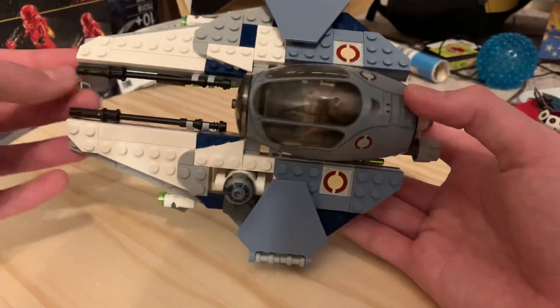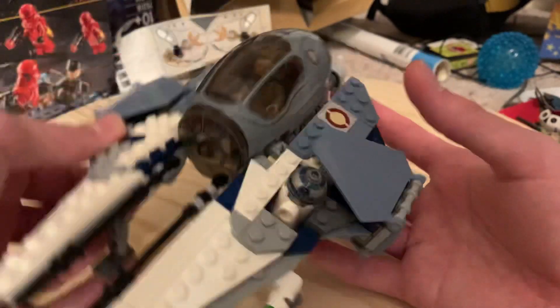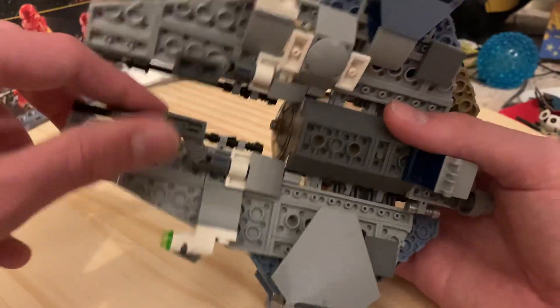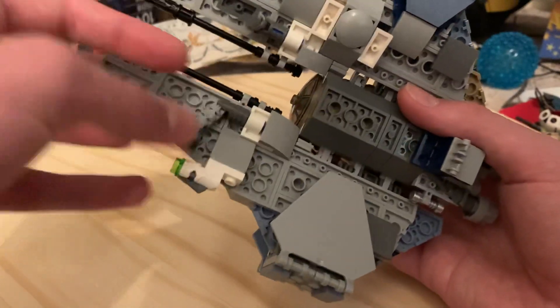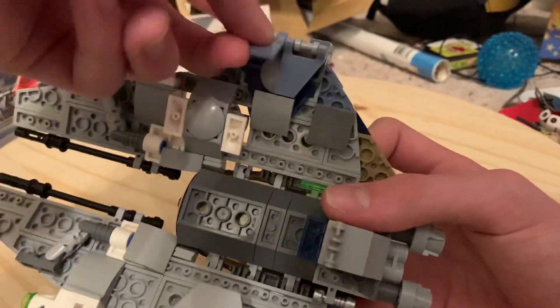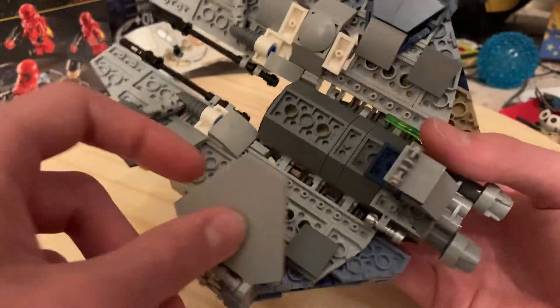Here's the interceptor — the main colors are white and blue, with dark blue and sand blue, plus some gray. On the bottom you can see landing gear which actually fold; you can either ratchet fold them or just slide them over. You can also see R2's legs, and this panel is actually just two of the small panels since I couldn't find the other matching piece.